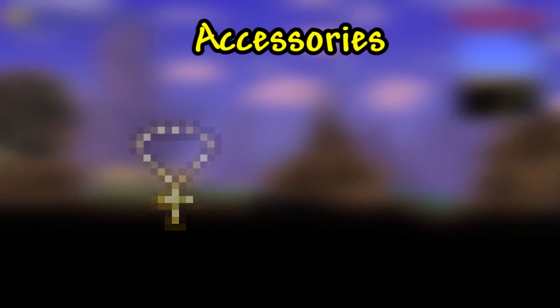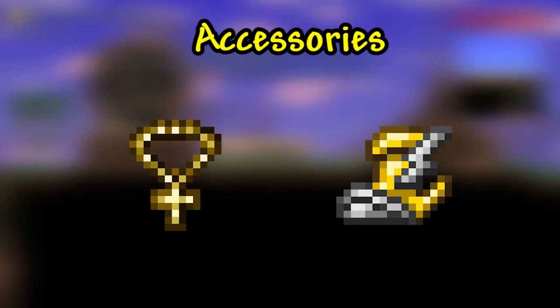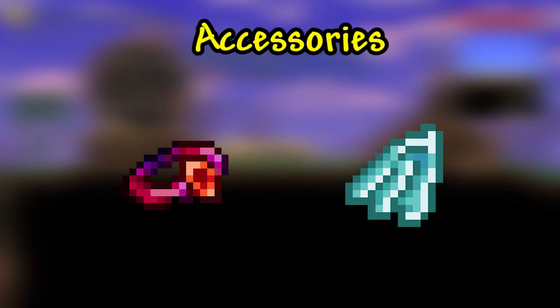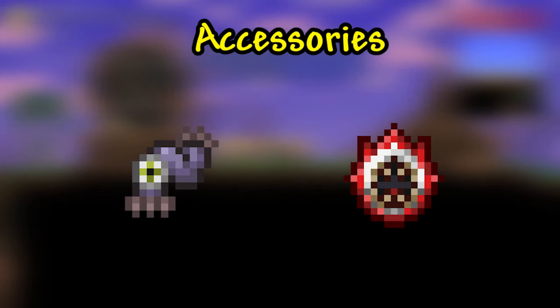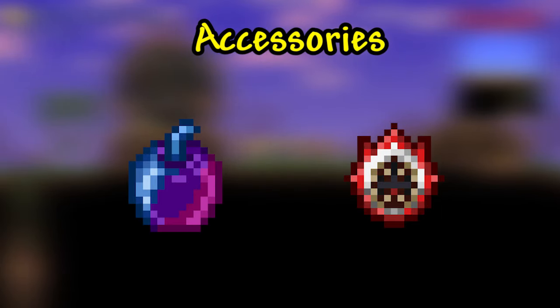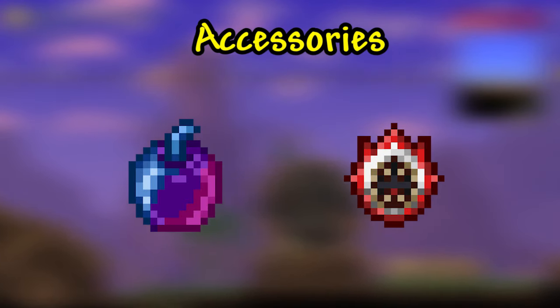Now let's move on to some accessories that all classes should be utilizing. These include a cross necklace or some variation of it, some turbo fast boots to keep you from being beaten to a pulp by flying eyeballs, a charm of myths, a good set of wings, and either a worm scarf or a brain of confusion. For this battle, I found two extra bits extraordinarily helpful. The Shield of Cthulhu is fantastic for helping avoid the lunges and dashes the twins throw at you. Also, I found that using the goat mount or the unicorn mount was a godsend when it came to the second forms of the twins. They really help you evade a lot of their attacks. Speed is key in this fight, after all.